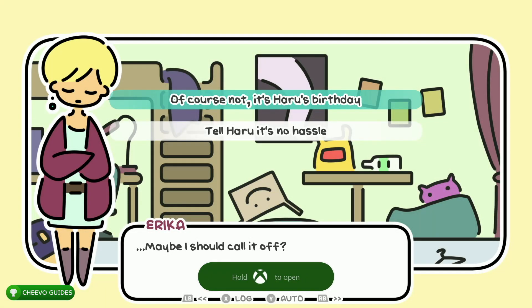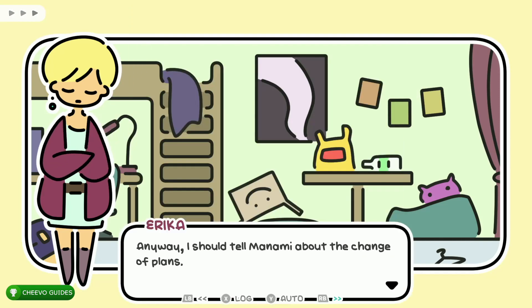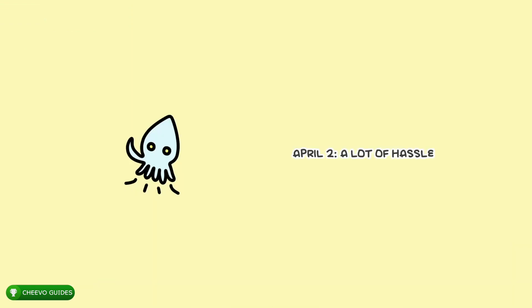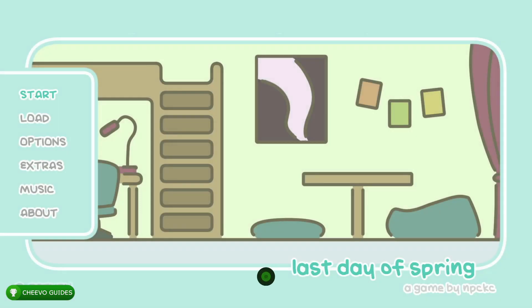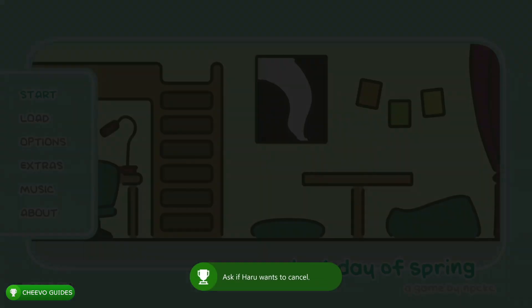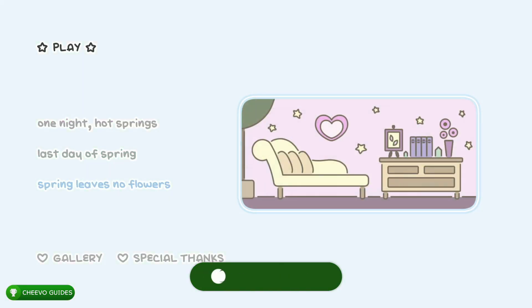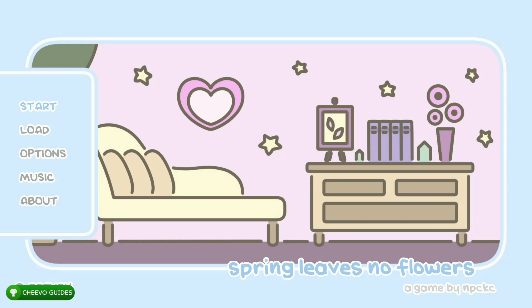Load up save slot one once again. Choose the top option, then choose the bottom option: 'Ask Haru if he wants to cancel.' This will unlock the 'April 2' ending, triggering the next achievement or trophy. At this point we are done with the second story. Go ahead and quit out and go into the third story — we just unlocked the next achievement worth 15 gamer score.